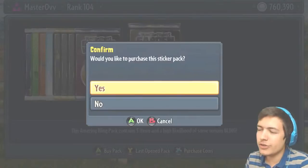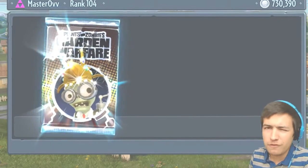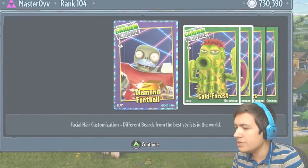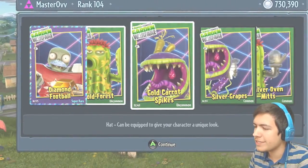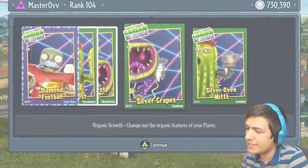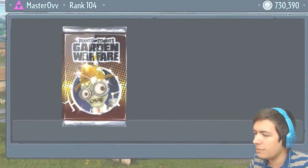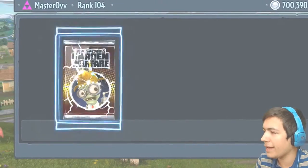Yeah, it literally looks like it's all the old stuff revamped with a few new things thrown in there as well, which is pretty cool. The Diamond Football, the Gold Forest, the Gold Carrot Spikes, Silver Grapes, and the Silver Oven Mitts. All right, let's go — this is going to be our 10th pack open.